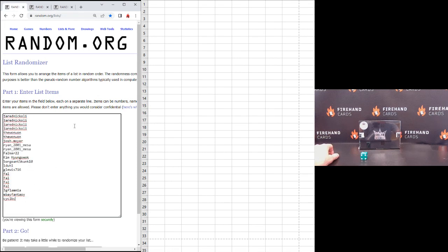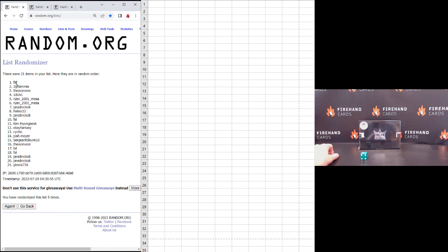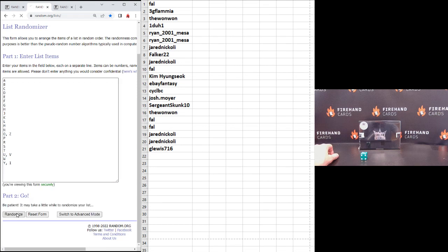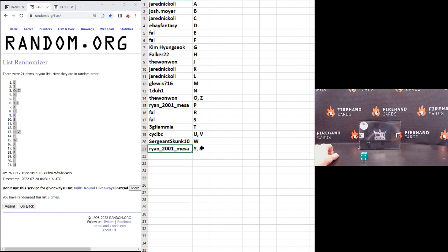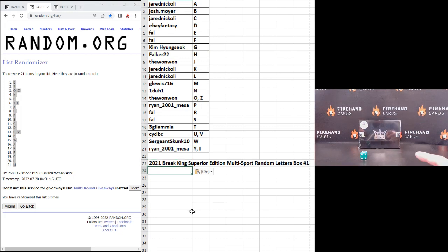Jared Nicoli on the top and CYC LVC on the bottom. 1, 2, 3, 4, 5. Frank in the 1, G, Lewis number 21. We don't have Q or X on our list — if by some means we hit a Q or an X, we'll randomize it to everybody in the break. 1, 2, 3, 4, 5. E on the top, N at the bottom. Put them alphabetical — Jared Nicoli with letter A on the top, Ryan Mason with YI combo at the bottom. Take a look and see what letter you got. Get excited, get disappointed — wait and see what actually comes out of the box. Good luck.